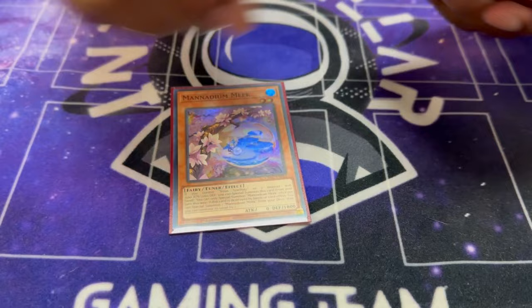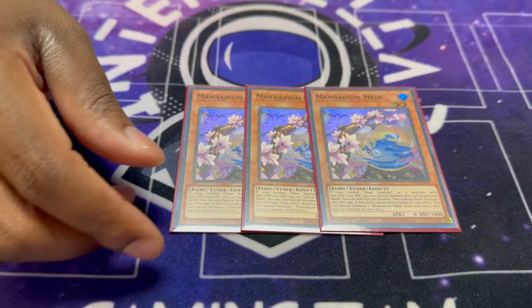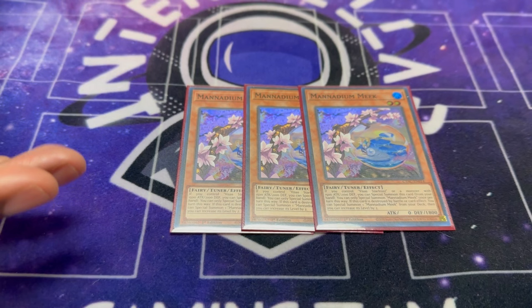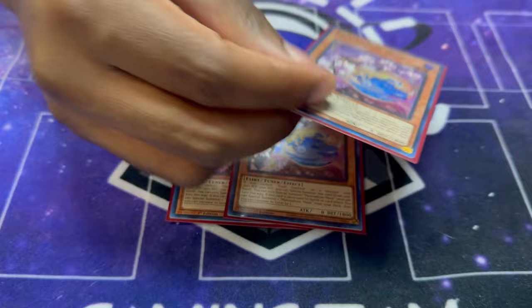For the balls, I have three Manadium Meek. These are the only balls I played because these are the only ones you need. In testing I found that if you have too many balls in hand they'll brick you. Fearless was bad, Torrid would have been good if it didn't have once-per-turn on it, but since it does it's lackluster. Meek is the only one you need.